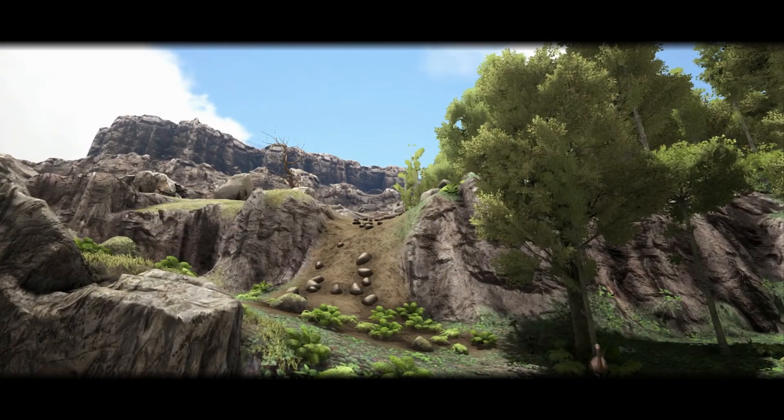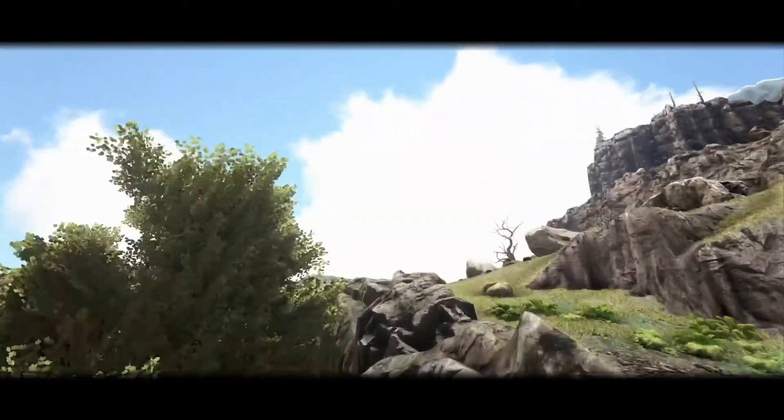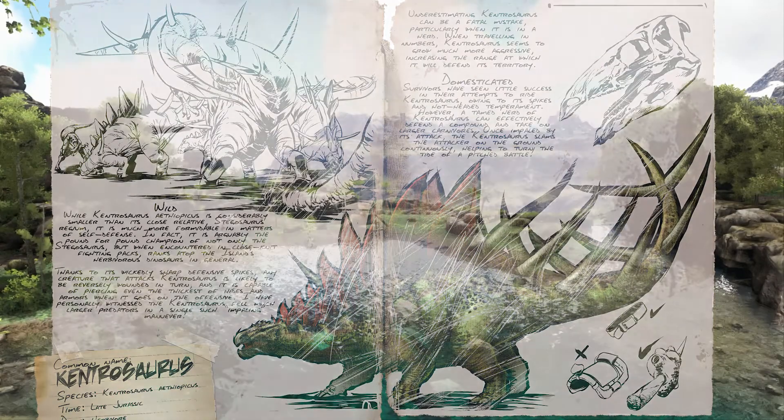Welcome back to Dinosaur Deep Dive, a series where we closely examine each creature known to ARK: Survival Evolved. In today's show, come with me as we take a look at a prehistoric creature that, when found in either a domestic or wild scenario, can strike fear into any survivor stupid enough to stick around — a creature who possesses the ability to enrage the mighty Giga due to its spiky nature. This creature is the Kentrosaurus.